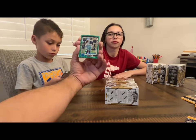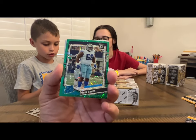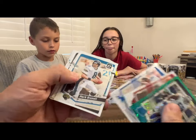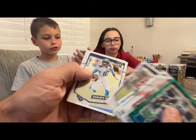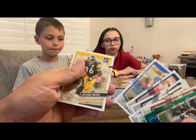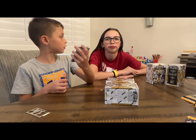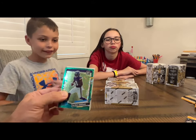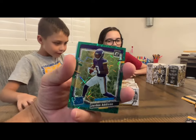Sophia comes through with a Marquez Smith on the green velocity — nice looking card. Barry Sanders in there, Jamar Chase. A better looking pack overall. But then Lucas comes back with a Jordan Addison on the green velocity as well — nice looking card!